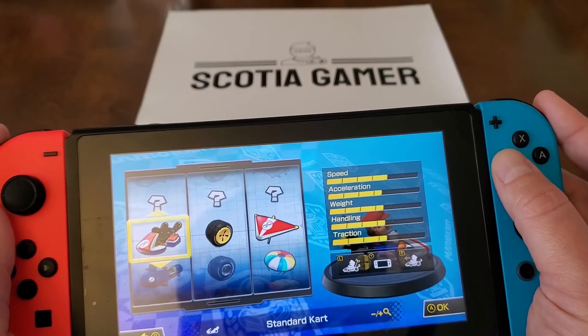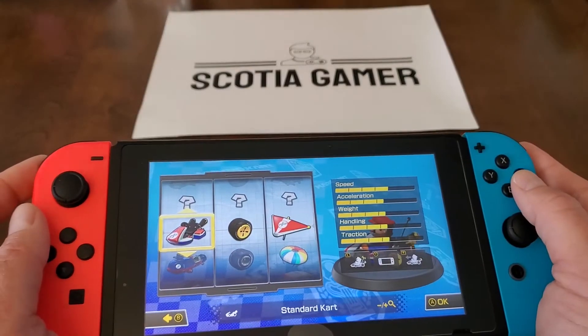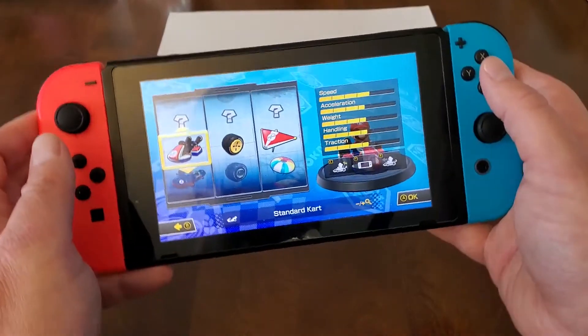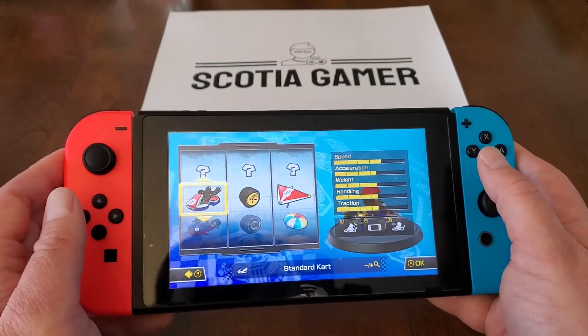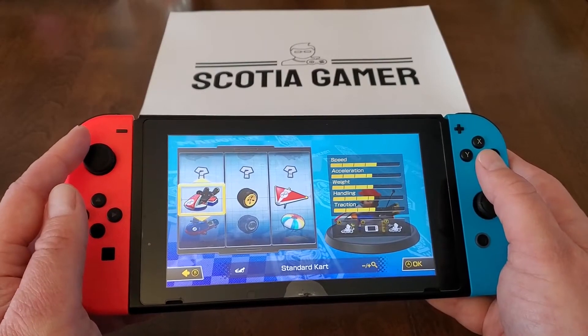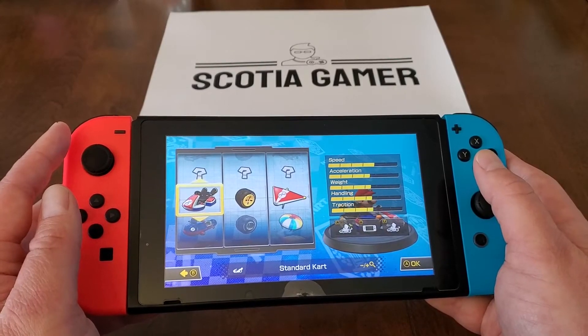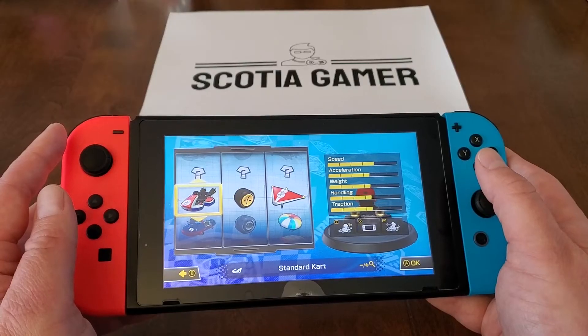So if the character's not going where you want them to go, you might have Auto Steering or Gyroscopic controls turned on. Gyroscopic controls mean that you can steer the kart by moving the controller or the console instead of the analog sticks, but it still accepts input from the analog sticks, so they might be fighting against each other. You can also use Gyroscopic controls with the Joy-Cons detached from the Switch, either in a Joy-Con grip or individually, and the Pro Controller supports gyro as well.